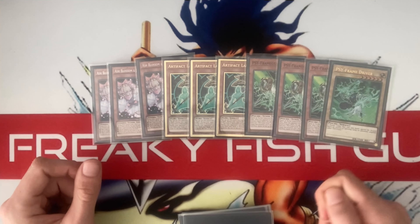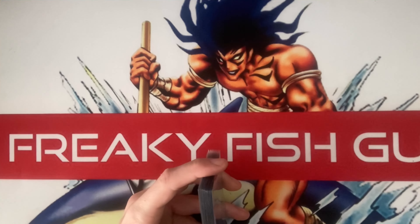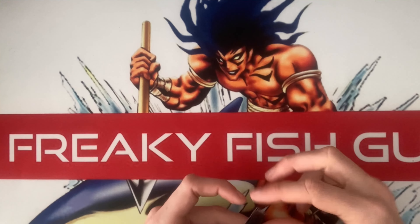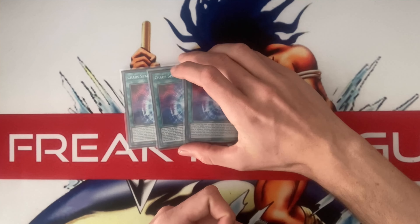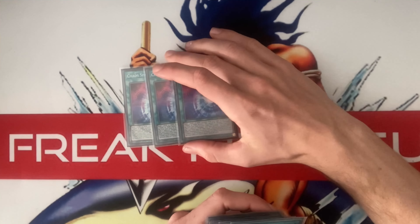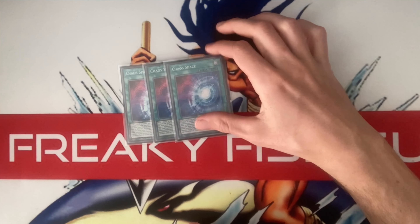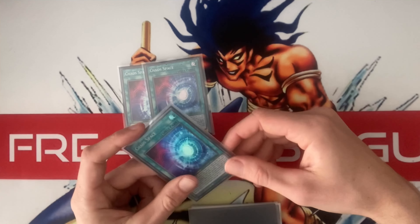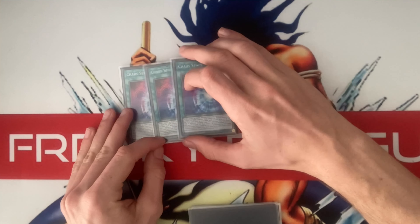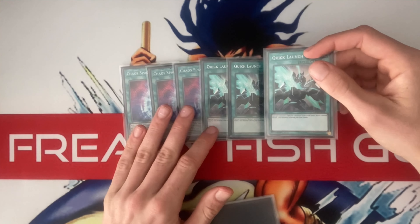I'm side-decking Nib, so in some matchups the Ash comes out for a Nib. If I was playing the mill version entirely, Ash would be Ogre because you can add it off Chaos Ruler and Ogre's actually pretty good in this format. Maybe DD Crow as well — I was gonna side it but I could main it because it hits DP, hits Eldritch, hits some of the Brave soup engines going around. Chaos Space is probably the best card in the deck — if you Ash it, it's a neg two on its own, but the advantage you get off it is insane. If you're going to Ash anything in the deck, Ash the Chaos Space.